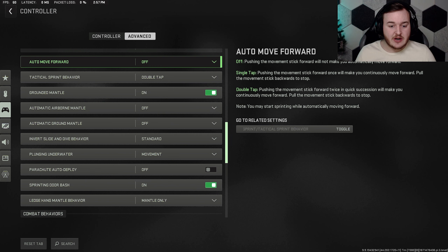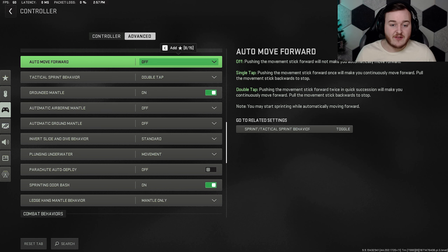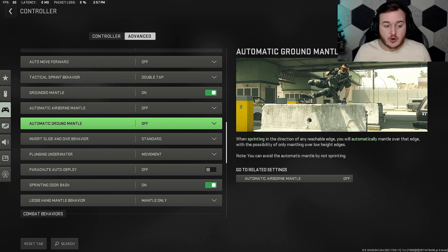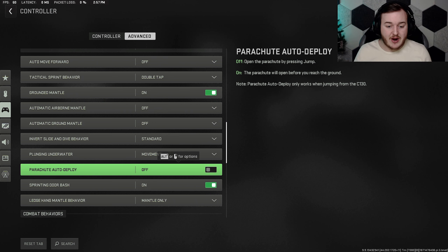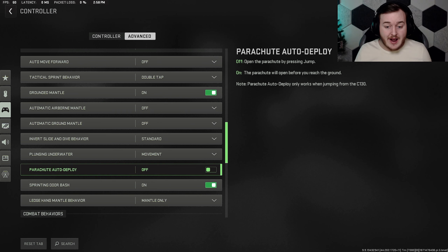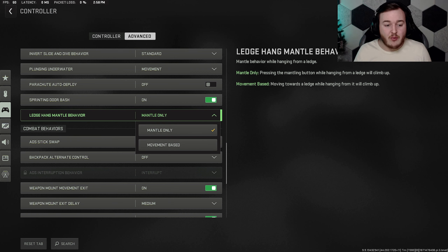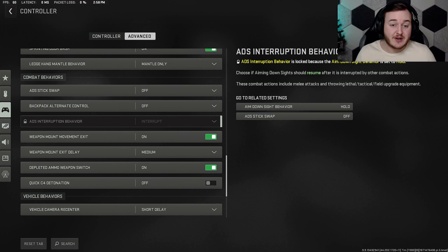Movement behaviors: I don't change much here. Automatic airborne mantle is off — I think it kills me in gunfights. Auto move forward is off. Auto tactical sprint behavior is double tap. Ground mantle is on. Automatic airborne mantle off, automatic ground mantle off. Invert slide/dive behavior is standard. Sprint door bash is on — really helpful for juking people out. Ledge hanging is set to mantle only.